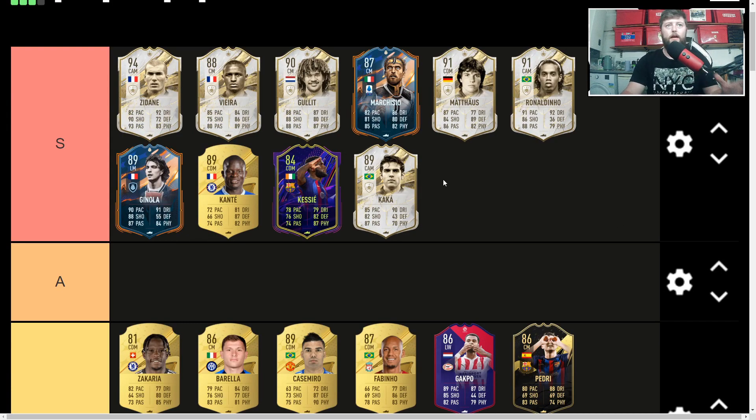Some cards are already in the S tier — the fan favourites: Zidane, Vieira, Hullet, millions of coins. Marquinhos we did a review on yesterday — again an unreal player, 608,000 coins, still immense especially in the new hero version. Ronaldinho, Ginola, Kante, Kessie, Kaka — all S tier. Kessie and Kante are some of the most used I've seen. Ginola a handful of times, and Kaka is starting to creep up as well.